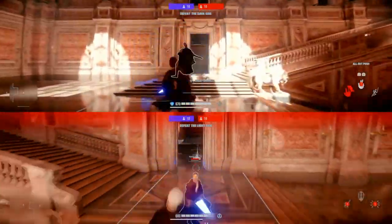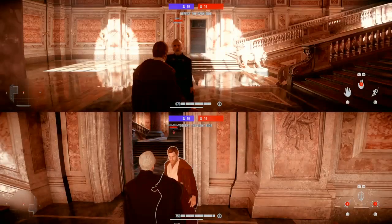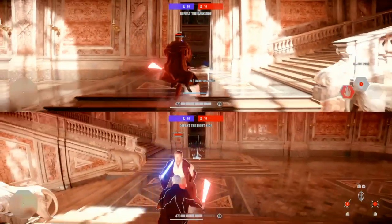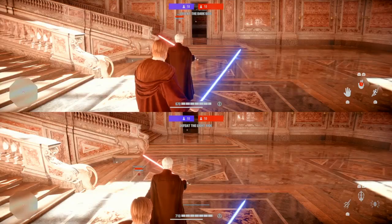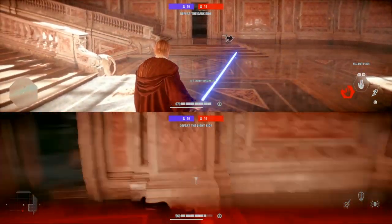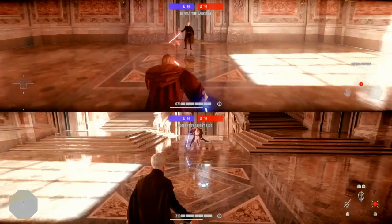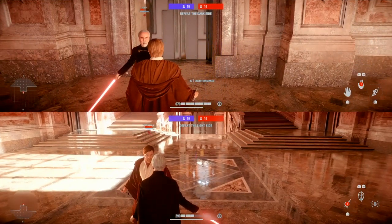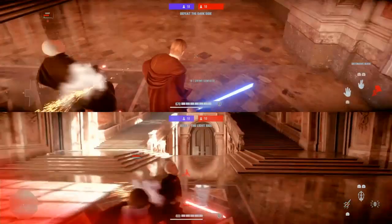Moving on to some tips and tricks for Obi-Wan's abilities. After a force push, Obi-Wan can lunge after an enemy by keeping your reticle near their body and swinging immediately. When ragdolled, enemies that are mind tricked will be able to use their abilities again, even if it seems like they're still under the effect of mind trick. Obi-Wan can also do a double defensive brush to deal extra damage by immediately pressing R1 after pressing R2 — this goes through blocks if you're on an angle.